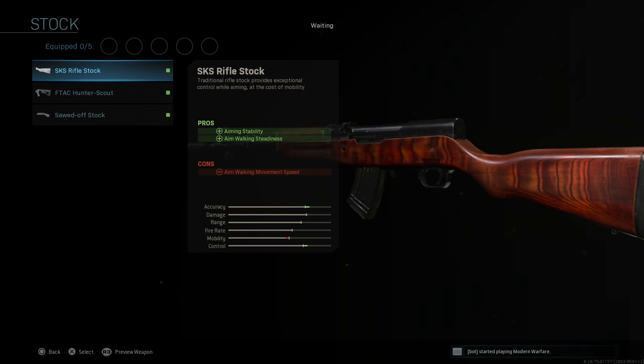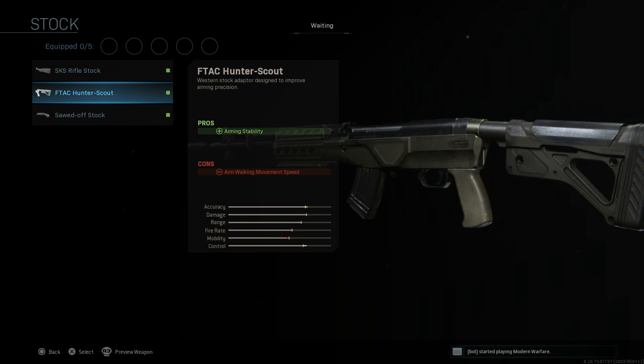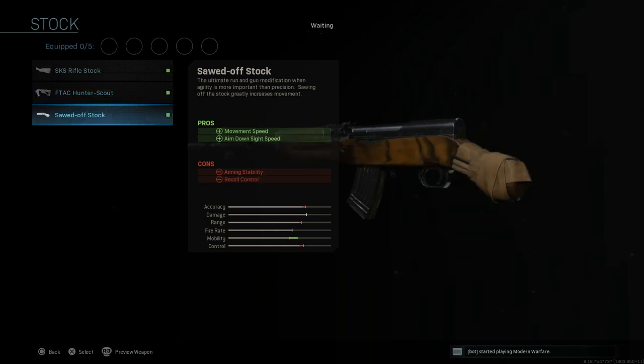Stock options: we have the SKS rifle stock — this looks really beautiful actually, look at that wood grain. We also have the F-TAC Hunter Scout and the Sword of Stock.